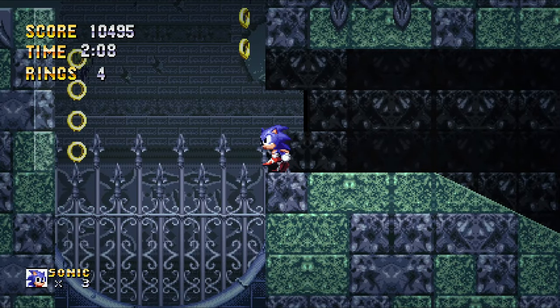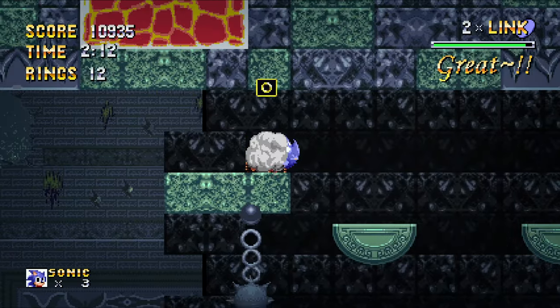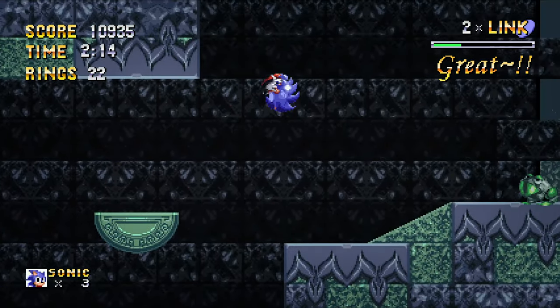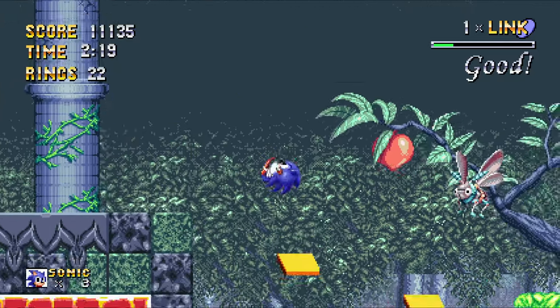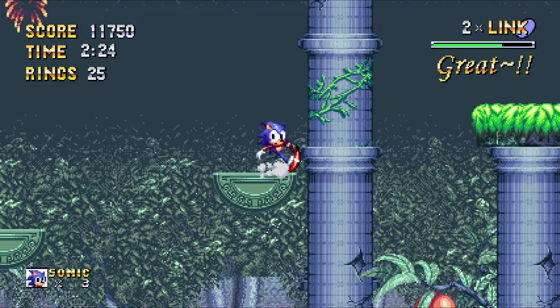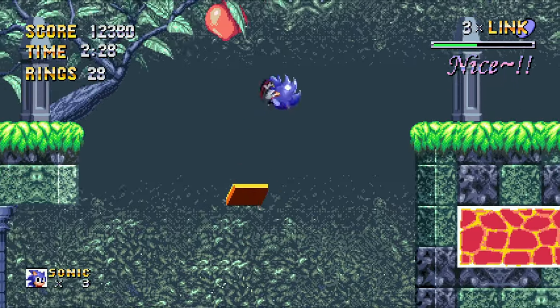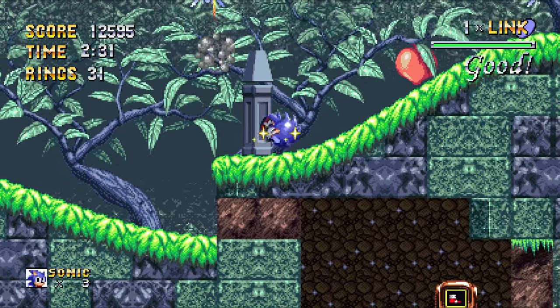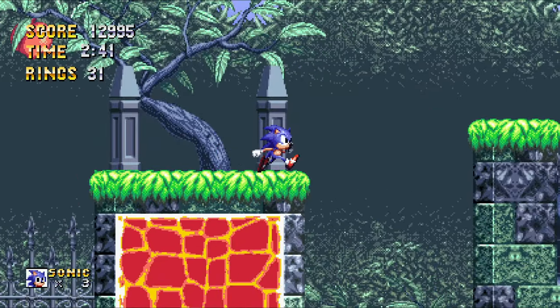This is similar to P-06 in concept — P-06 used a lot of unused dialogue and content from Sonic 06, and here they're taking scrapped concepts from Sonic 1, like the original character design for Sonic, the bunny character, and Eggman's old design, and taking full advantage of them. It's pretty nice — at least they're putting those scrapped designs to good use.